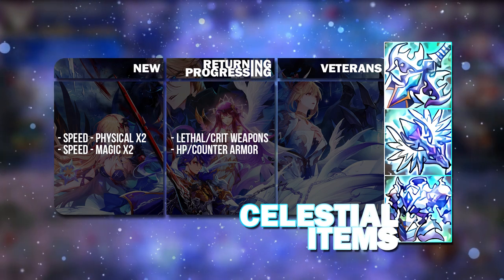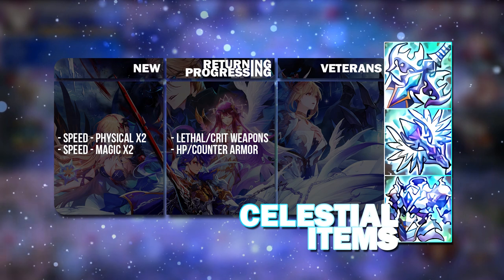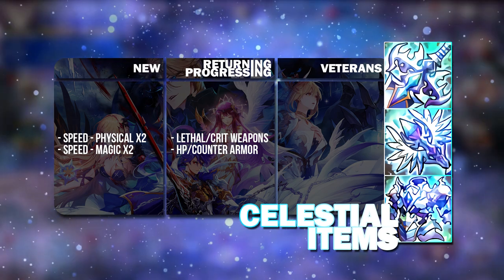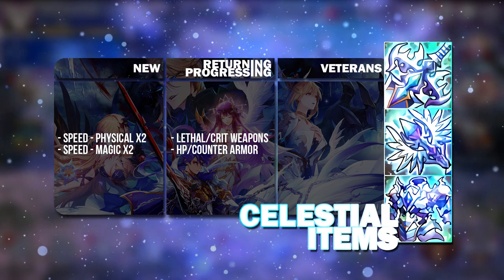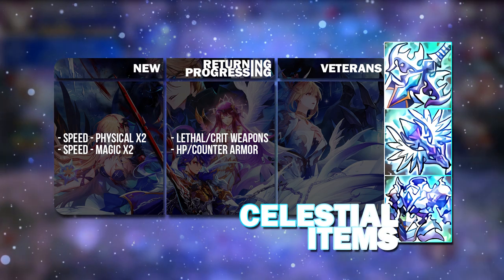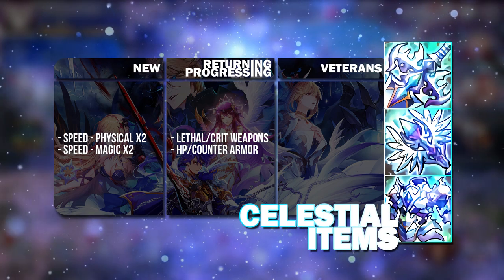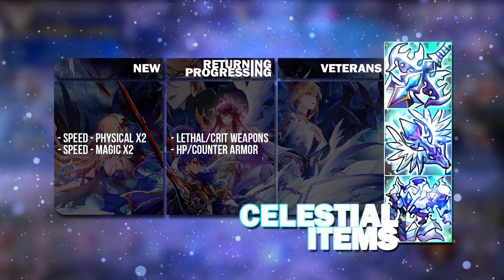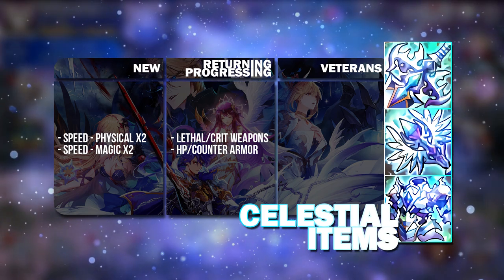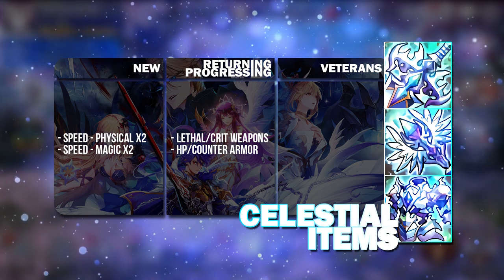For returning and progressing players, I'm sure you have your speed weapons already done up. So go for lethal and crit weapons, whichever you may lack. And depending on the team you use — whether it's offensive or magic teams — pick the right kind of weapon for your heroes. You can even go for HP armor or counter armor if you do not have enough, because the armor is also equally important.